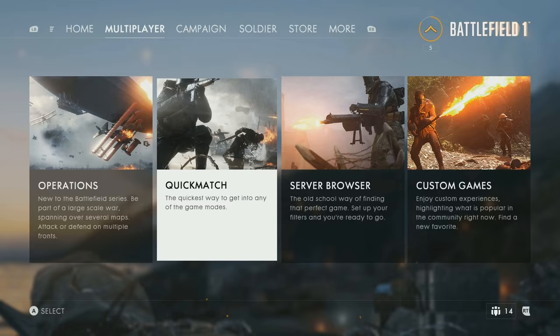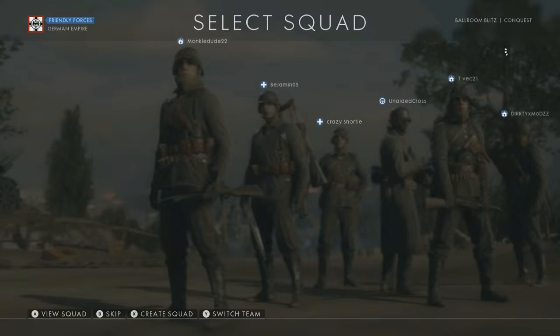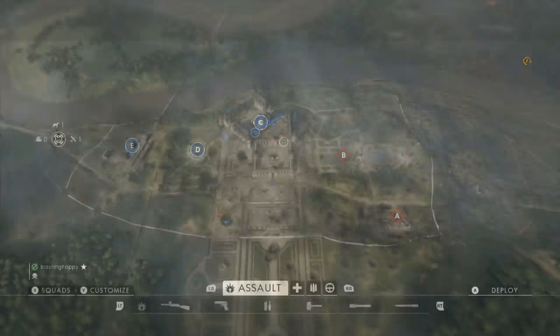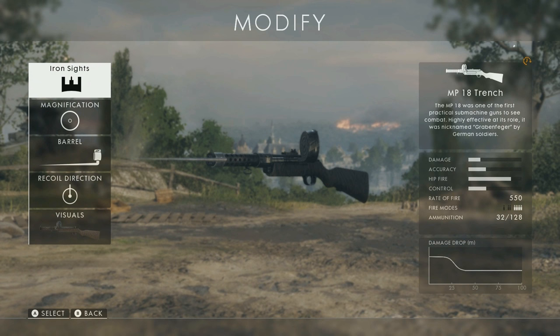After the match is loaded up and you've selected your squad, you'll see a few options at the bottom of the screen, plus a left or right bumper to pick your class, and then press Y to enter the customize screen. From the customize screen, you'll find the ability to highlight your primary and sidearm, both with gears and the Y button as an option. Press the Y button to enter the modify screen, and just below recoil direction, you'll see visuals.